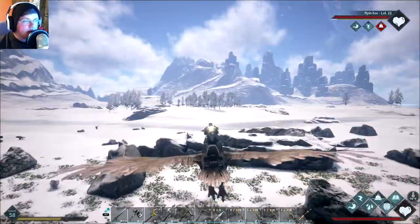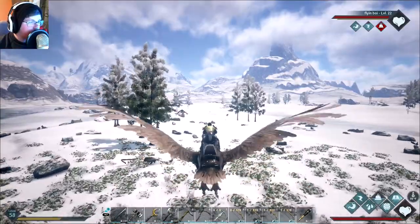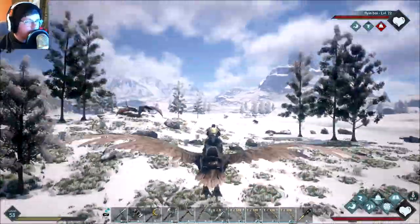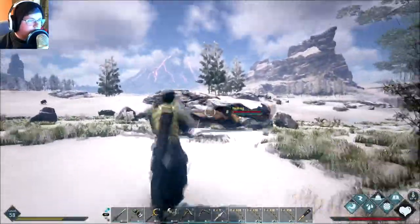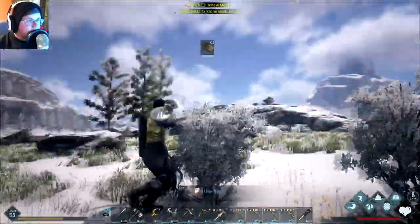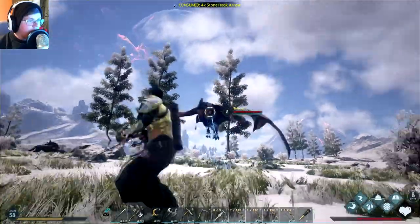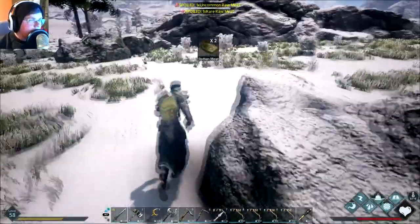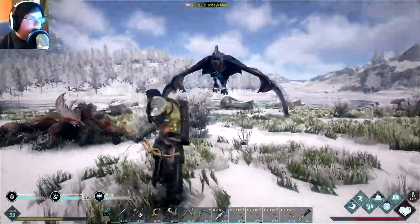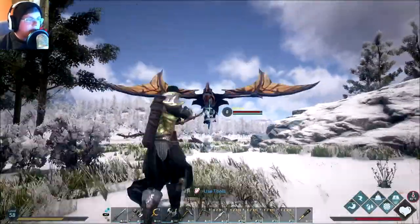I'm guessing the Nidhoggs would be somewhere in these plains. Wait, wait — those ARE Nidhoggs! There's a floppy snake — those are Nidhoggs, can confirm I was correct! What level are you — level eight? Let's try for a level eight. Okay, let's entangle it. This thing does some high damage — oof! There's a Bargesh. Let's throw another entanglement on the Nidhogg and take care of the Bargesh so it doesn't mess with us.